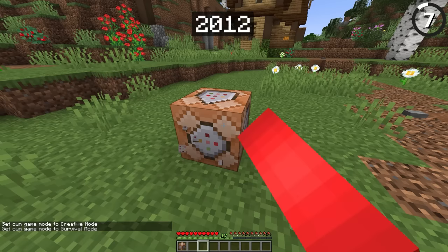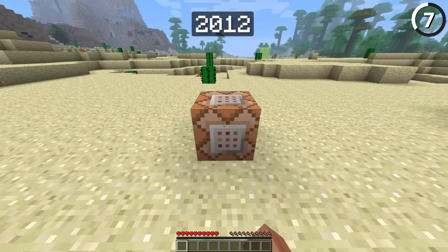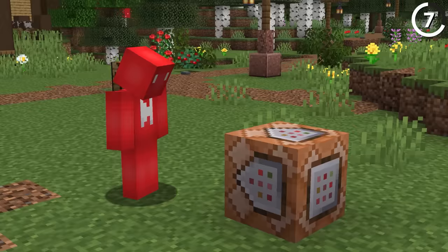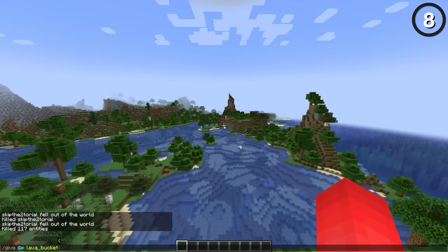Nowadays, command blocks are indestructible, but that wasn't always the case. When they first came out, you could place them and even mine them in survival mode. Though even if you could place and move this block, you couldn't actually use it unless you were in creative mode. And after 1.6.1, you couldn't even do that — so it wasn't a very useful block in survival.